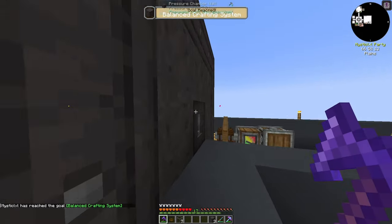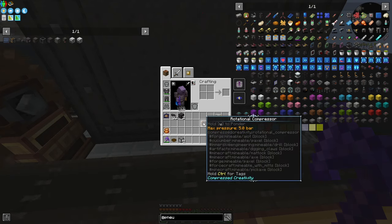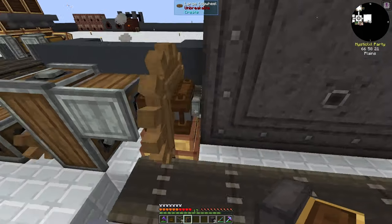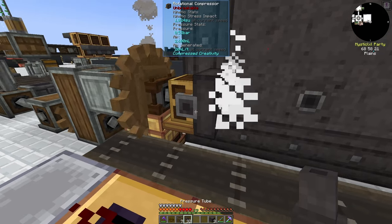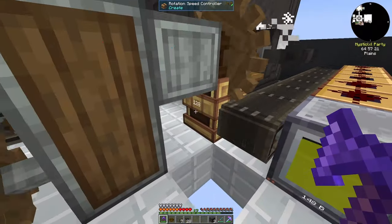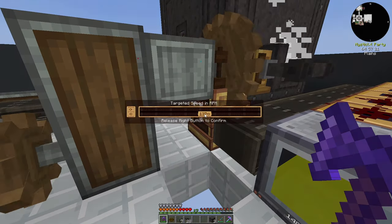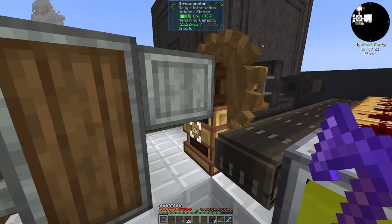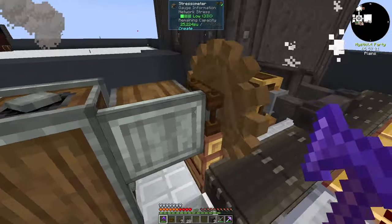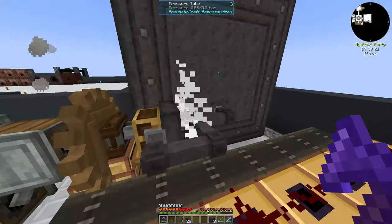Now we want to place our rotational compressor. This needs a lot of speed — I don't believe 128 RPM will be enough, but we'll try it. That seems like enough. We'll bring it around and this will start to fill up with pressure, though it won't be very fast at the beginning. If I bump it up to 152, it will go at 1216. At 128 it was at 1024. You can fiddle around with your rotational speed controller — it definitely needs one, as it needs to go really fast to produce pressure. 180 seems like a good number, so we'll go with that.